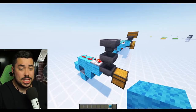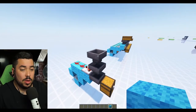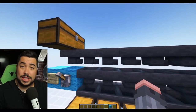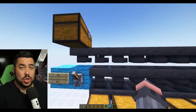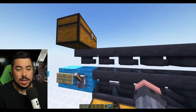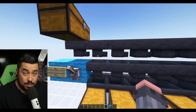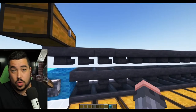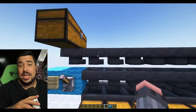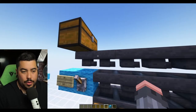I've taken a tile of one of the most common item sorters that you can build, and I'm going to show you how these work. As each item moves along this top hopper line, you've got something called hopper priority. At hopper speed, each hopper will try to push an item down and then push it across if it cannot push it down. That's the base module when it comes to item sorters — hopper priority.